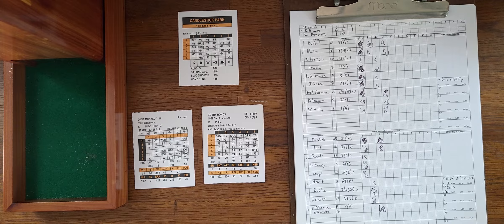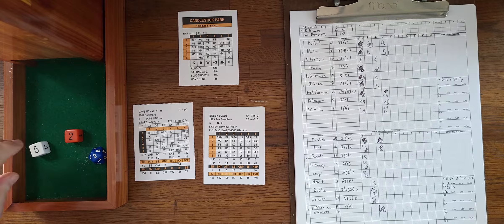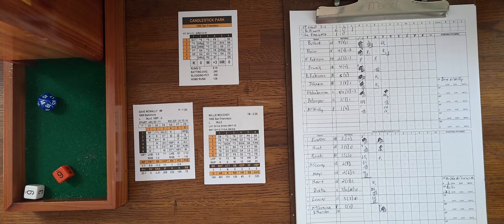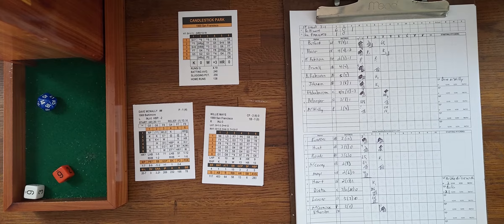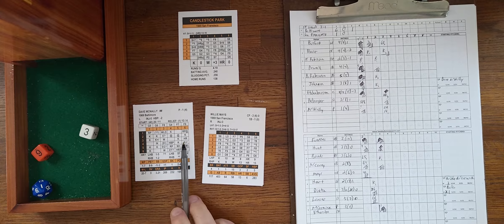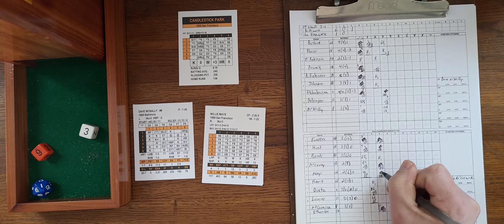Earl Weaver almost choked on his Chesterfield, realizing it won't be the cakewalk he expected. Bonds strikes out on a 2-5 for out one. Strategy rolls are back in place — McCovey walks on a 6-6 roll, 14 being enough. Then on a 6-3 roll against Willie Mays, it's a straight-up home run chance — Mays is a nine, the roll is six, it's gone! A two-run home run for Willie Mays. Just like that, it's a seven-to-six ball game.